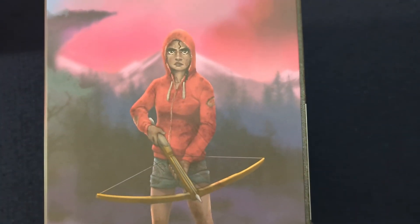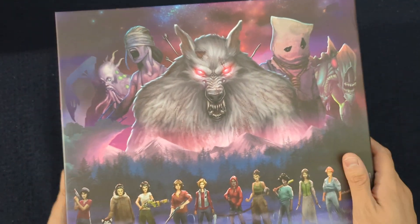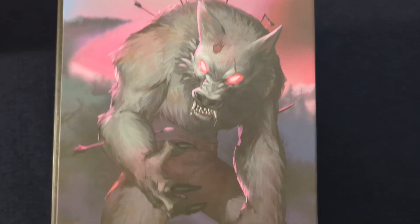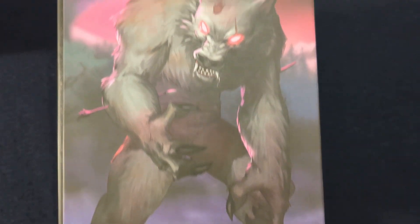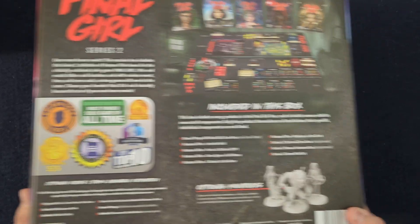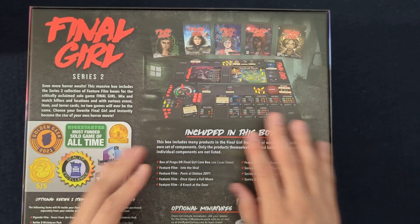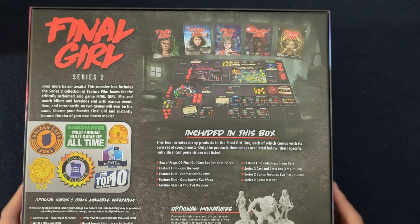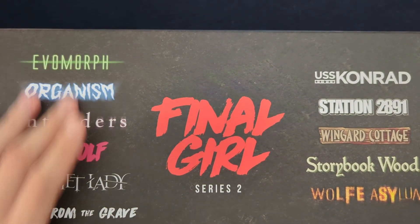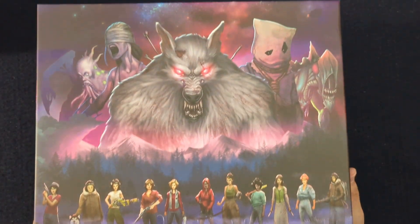Looking at the side here, Red has replaced Lori as our mascot — our kind of feature Final Girl. I'm curious if the Big Bad Wolf is going to be the beginner-friendly killer if you're getting into Series 2. On the side of the box here, we have our Big Bad Wolf art. The Big Bad Wolf is not really tied to any property specifically; I like that there's just kind of a nice generic horror monster being showcased. On the back, we got another kind of overlay of what these all look like, and on the bottom we have the Series 2 killers and locations matching the Series 1 stuff — a nice cohesive look across both series.